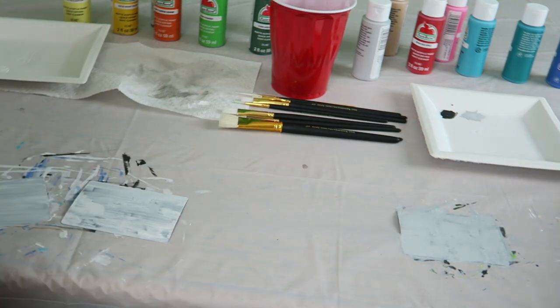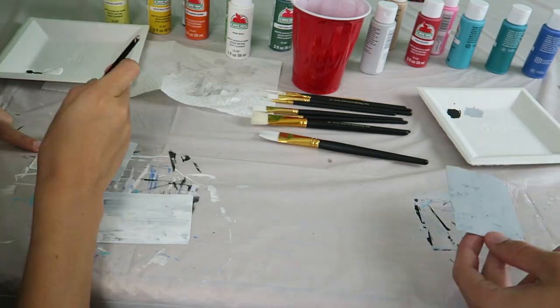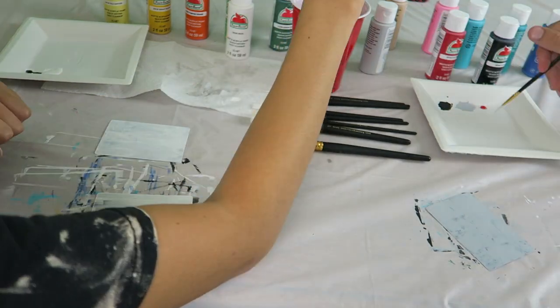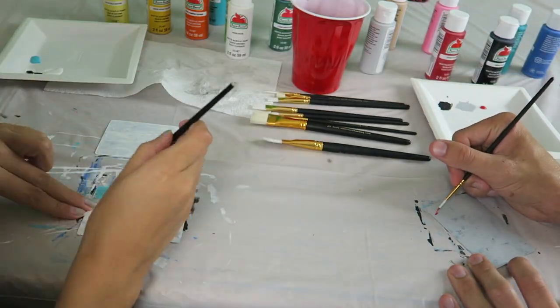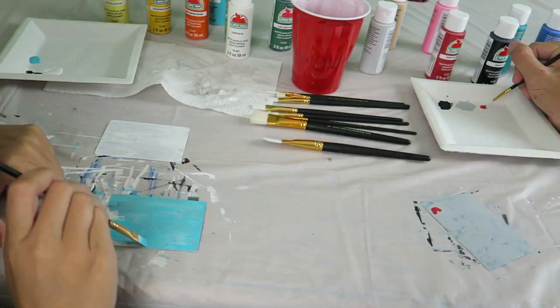These first couple coats of paint we're putting down are just sort of the background — some layer paint so you don't actually see the code card itself. I start out with the Pokeball, and Kaylee starts out with the blue background.